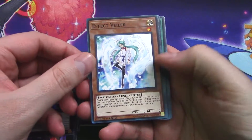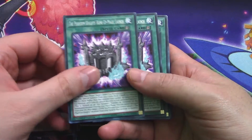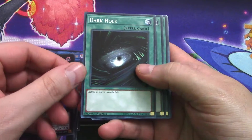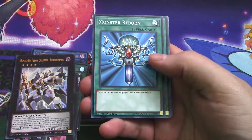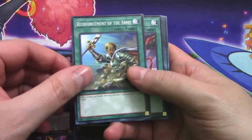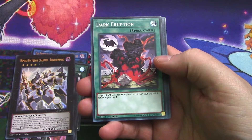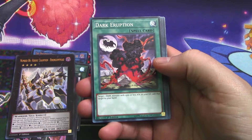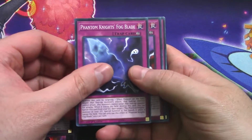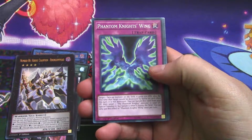Effect Veiler. Phantom Knight's Rank Up Magic Launch - that's a mouthful. Second copy of the same card. Phantom Knight's Spear. Dark Hole, Monster Reborn, Foolish Burial - always a good card. Reinforcement of the Army - oldie but goodie. Dark Eruption: target one dark monster with 1,500 or less attack and add that target to your hand - that's actually pretty good, graveyard searching. Phantom Knight's Fogblade, Phantom Knight's Sword, another Phantom Knight's Sword, Phantom Knight's Wing.